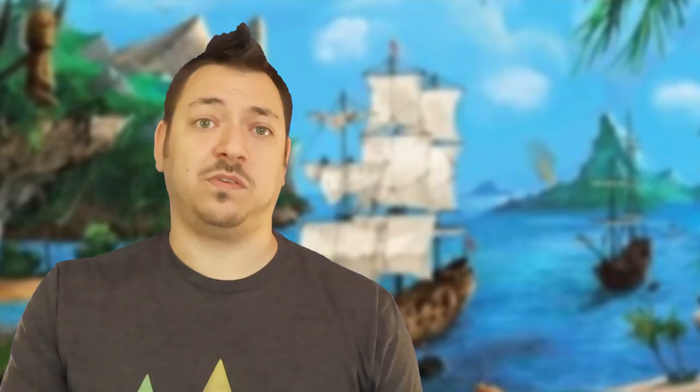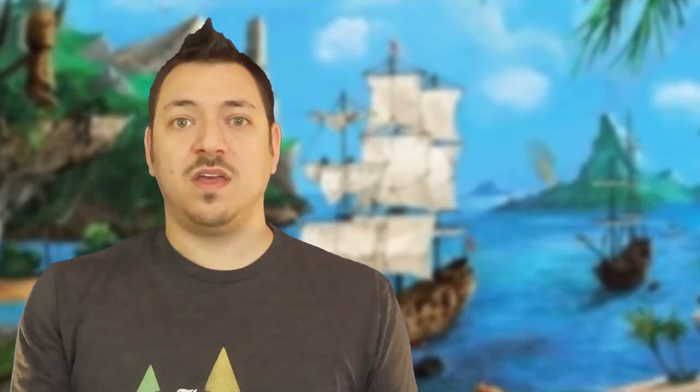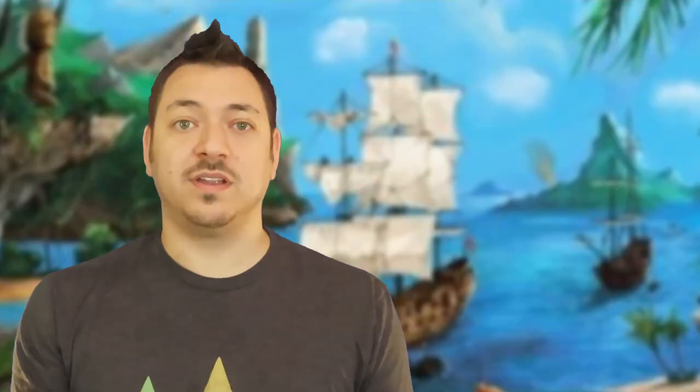After disengagement, everyone bids money to choose turn order. Everyone secretly puts money in their hand, closes their fist, and puts it in the middle. Players may choose to bid nothing, since all bid money is lost regardless of outcome. Everyone reveals how much they bid, and the winner decides the player order. It's very good to go first. Players can negotiate trades, money, or other deals for better turn placement. The winner rearranges the player turn markers on the turn track board in the desired order.